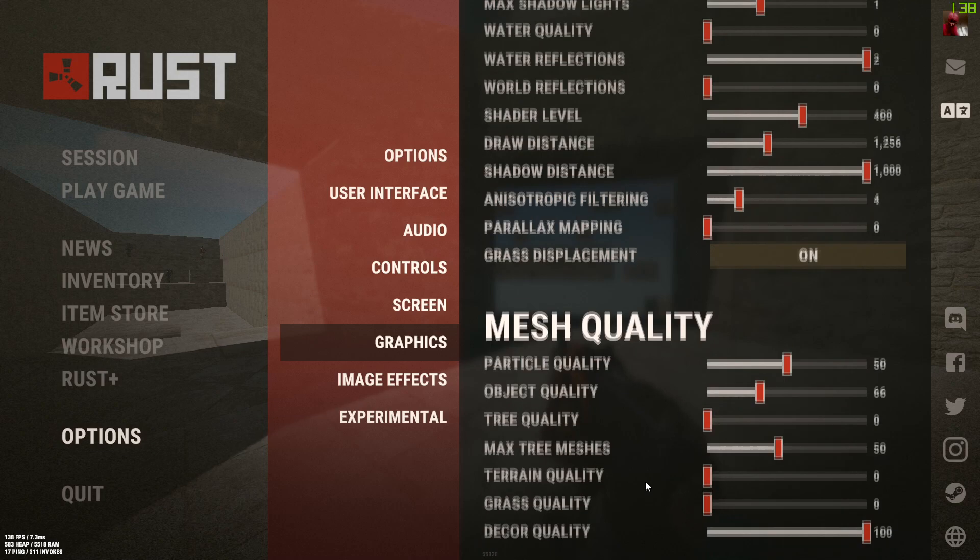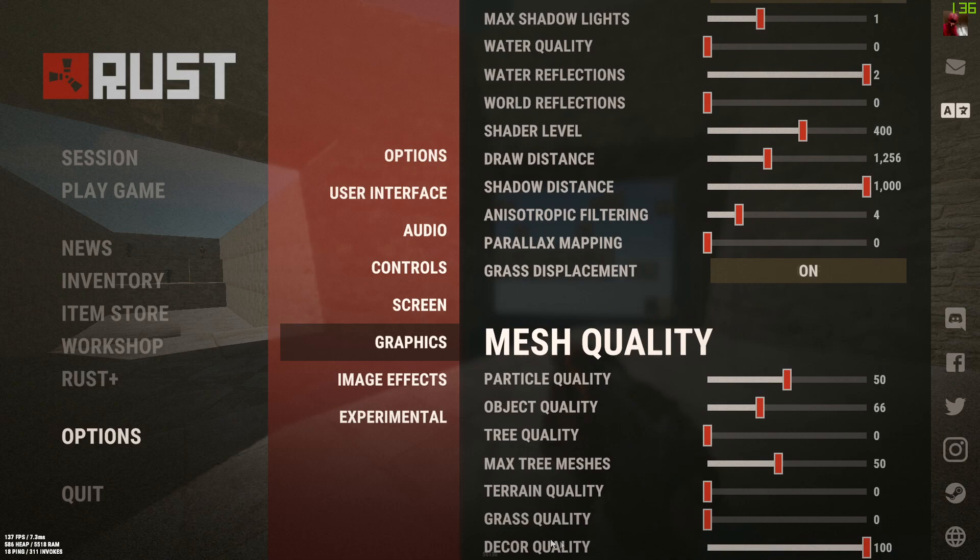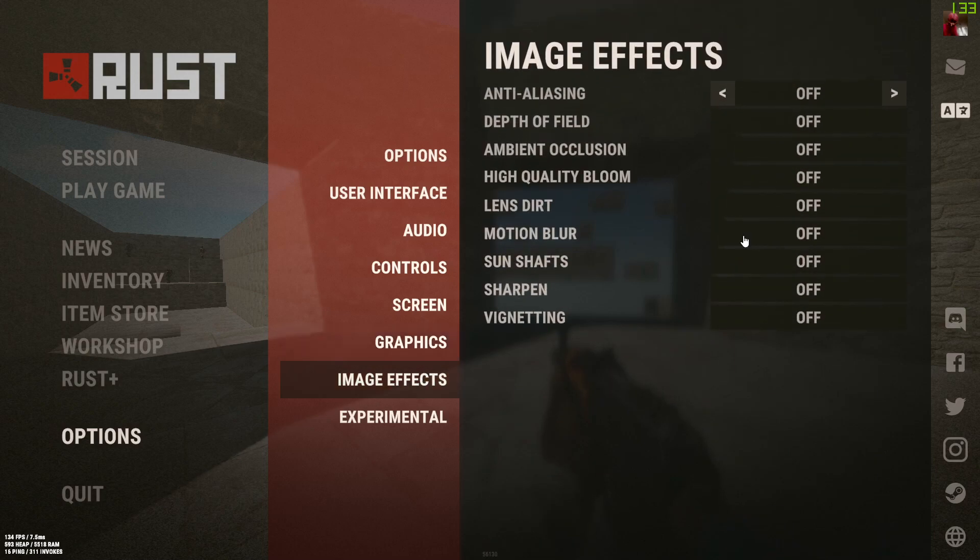Grass quality — if you really want to see heads and stuff, I'd probably turn that off. Decor quality isn't going to do much either, just have that at 50 or off. For image effects, you're going to want to have pretty much all of these off.